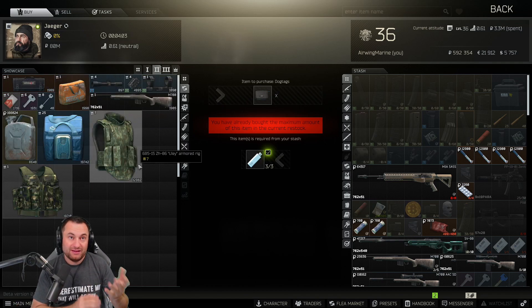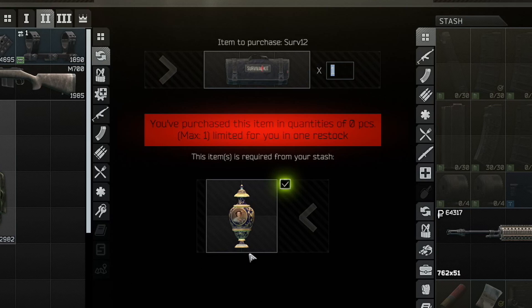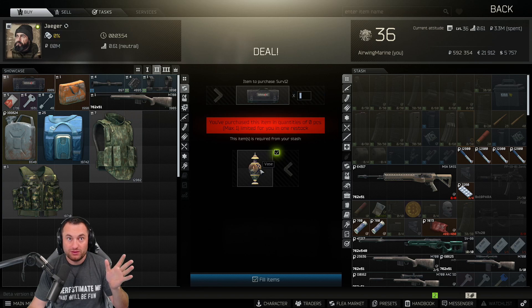At level two, they added the SURV12 kit barter — this is now a vase trade, so that's good. It gives you a chance to get your SURV kits without having to buy them off the flea market before level 20.